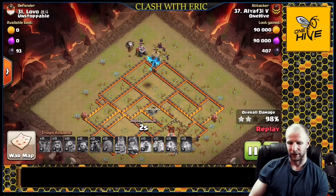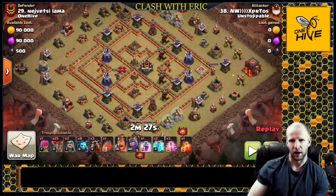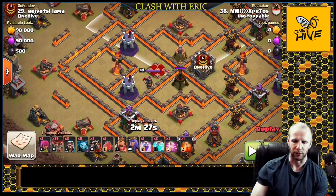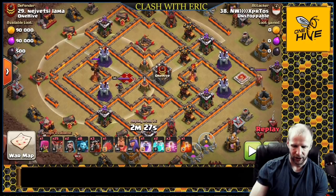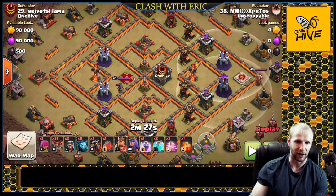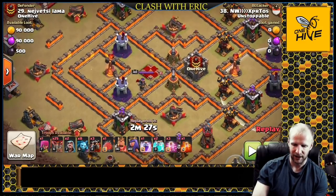Next we're going to look at the double clone electron out of a balloon. What are you looking for? Once again, same as any electron - look at sweeper positions: can you access the queen without going into sweeper range? Secondly, are you going to be able to take out the inferno on entry, and are they set to multi or single? In this case they're both set to single, so he's not going to need a heal spell to go into the back area.